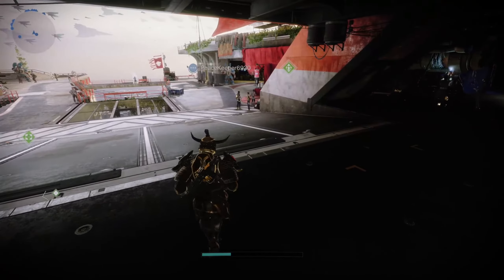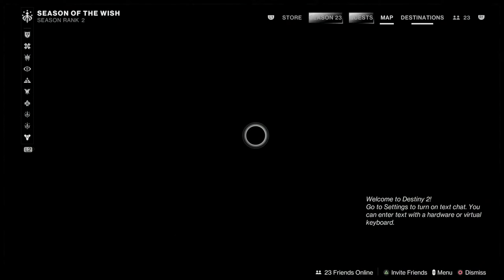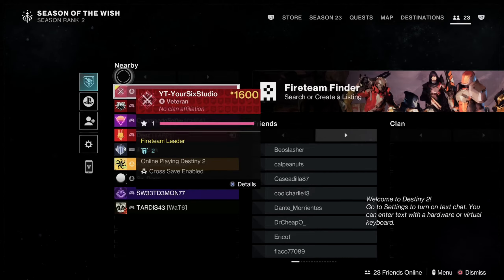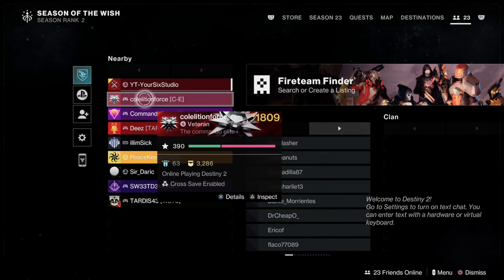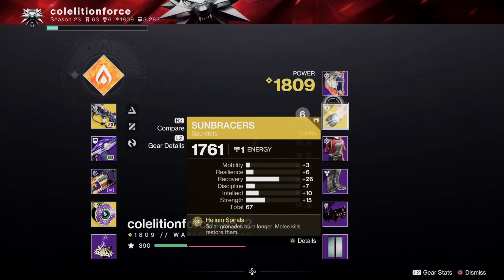There's another way that you can do this if they're not nearby. You can open up the directory by holding down the button right here, then press R1. Go on over to the social area and you can find people who are nearby. Press X on their name, and then you can go to Inspect Guardian right here and see the light level.